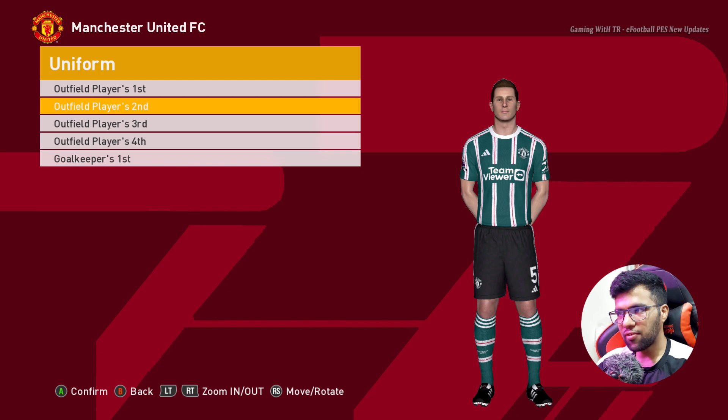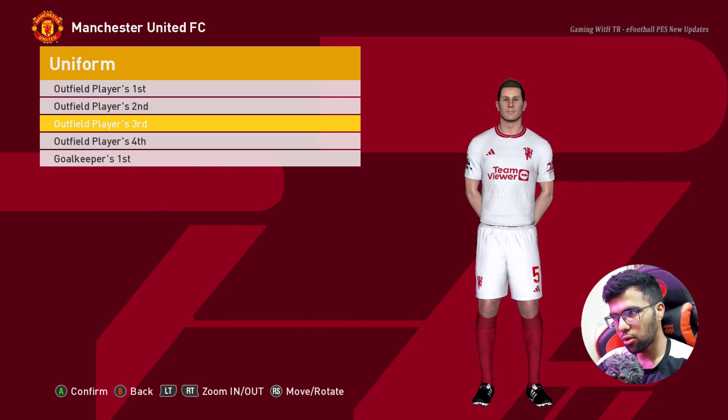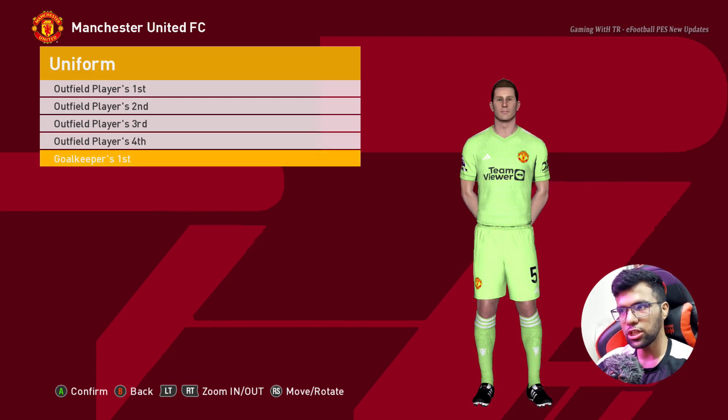Starting right now — here is Manchester United. Here is the home jersey, here is the away jersey, and this is the official version. Here is the third one, this one is also the official version. Here is the fourth one, and here is the goalkeeper one.